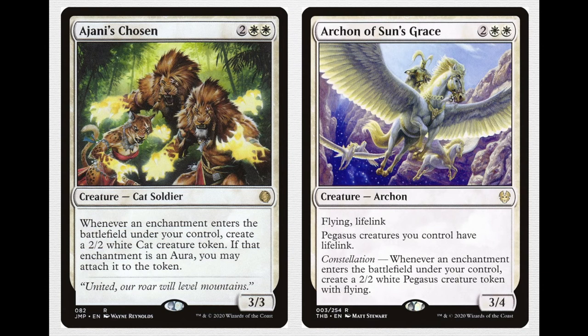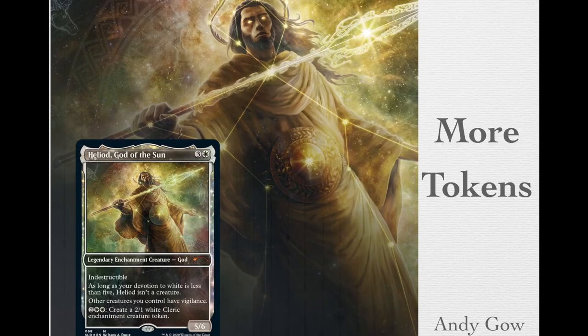Other high synergy cards that merit discussion are Ajani's Chosen and Archon of Sun's Grace — they do very similar things. Ajani's Chosen has: whenever an enchantment enters the battlefield under your control, create a 2/2 white cat creature token. Archon of Sun's Grace is a much better version — a 4-mana 3/4 flyer with lifelink where Pegasus creatures you control have lifelink, and its Constellation ability creates a 2/2 white Pegasus creature token with flying whenever an enchantment enters the battlefield. Running both is no harm, especially because they synergize so well with the deck.